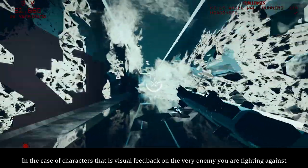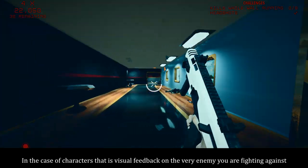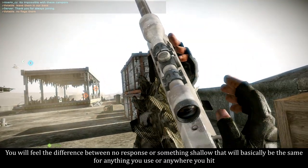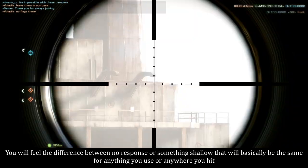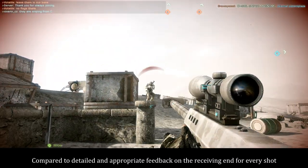So, why do I think they're important? In the case of characters, that is visual feedback on the very enemy you are fighting against. You will feel the difference between no response, or something shallow that will basically be the same for anything you use or anywhere you hit, compared to detailed and appropriate feedback on the receiving end for every shot.